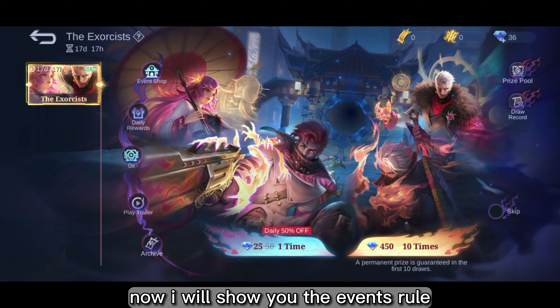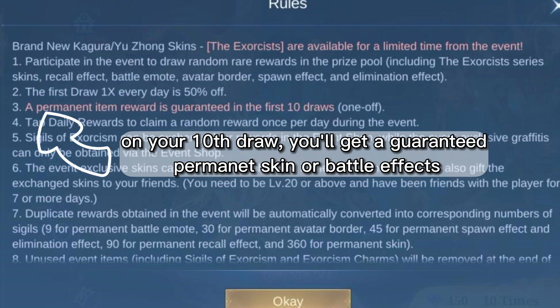Now I will show you the event rules. On your 10th draw, you'll get a guaranteed permanent skin or battle effects.